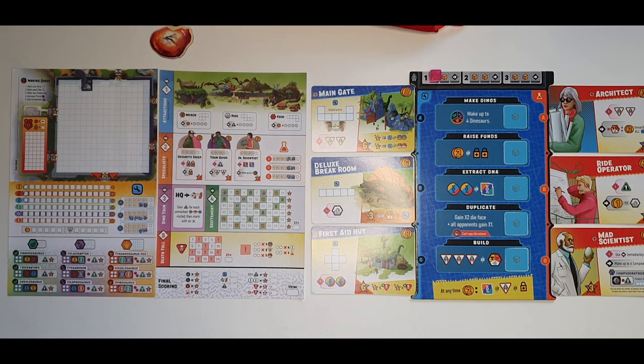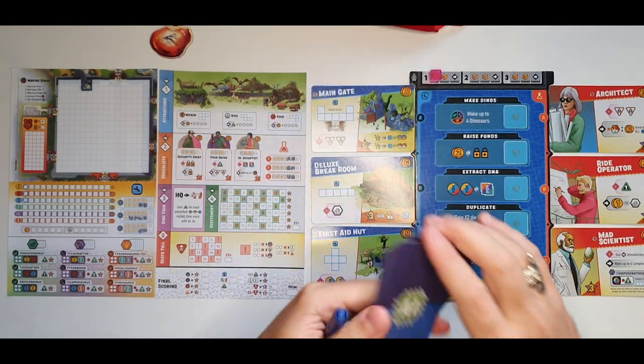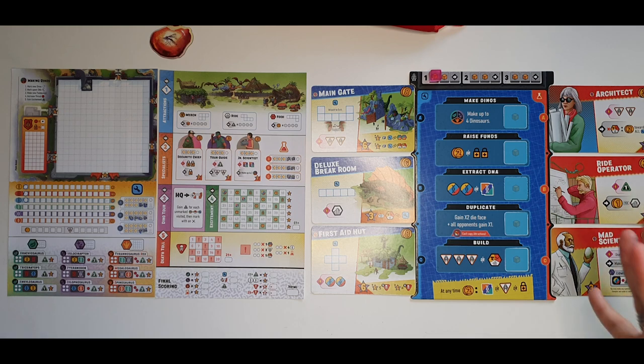Now let's explain how the game works. I'll be explaining using a single-player setup, but I'll give you the solo rules a bit later since they involve the single-player AI deck. Every player performs basically the same actions, so this setup works for the explanation. Let's start with the key concepts.